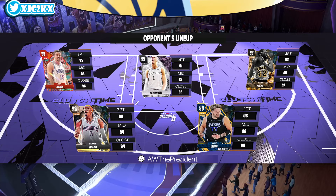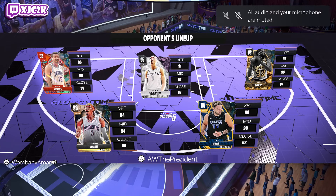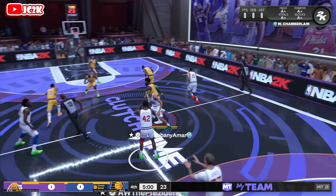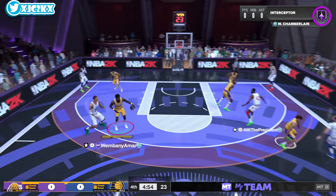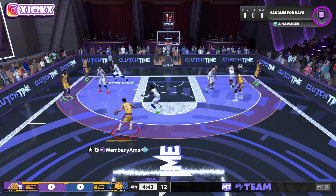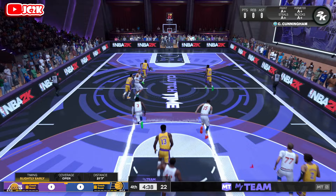Our opponent is AW The President — I've played this guy in many gameplays, streams, and videos. He's also a 2K content creator with a very good team: Luka, Gerald Wallace, James Worthy, Hedo, and pink diamond Wemby. On first possession, Hondo is matched up with Gerald Wallace, one of the better defensive cards in the entire game. But his Kyrie dribble style is so nice, and his fade gets up — oh my gosh. That is one of the smoothest fades in the game. He's got Kobe's fade.